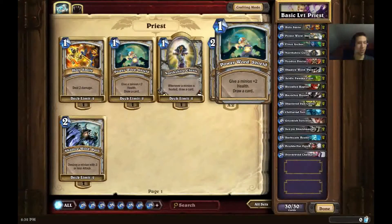Next up we have Powerward Shield. This is a fantastic card — you will see it in every single Priest deck. For one mana it gives two permanent health, including maximum health, so it's not a heal, it's a buff, to any minion on the field. And then it allows you to draw a card. This combos very well with the Priest hero power and also Northshire Cleric, which we'll talk about in a minute. It's just so much power for one mana, and drawing a card on the back of it is too much value. There is no Priest deck where you do not want Powerward Shield.